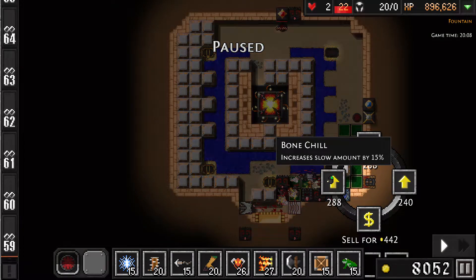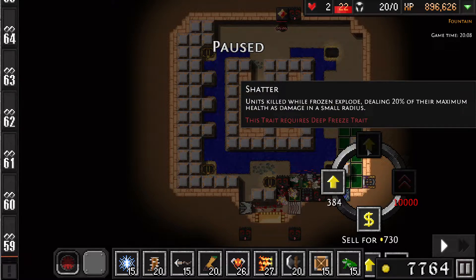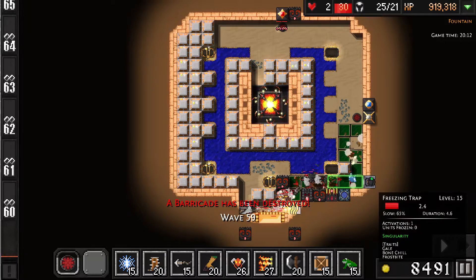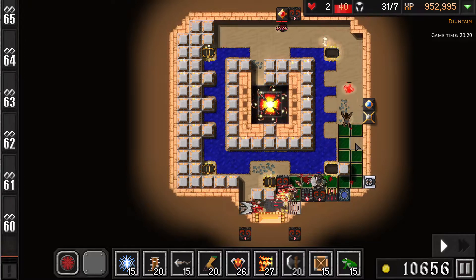Could get two of them and put this on there — we'll just slow them more. Shatter: units killed while frozen explode, dealing 20% of maximum health as damage in a small radius. That is interesting. You have to actually attack — you're a singularity, you should be attacking quickly. It did blow up that. That was expected.